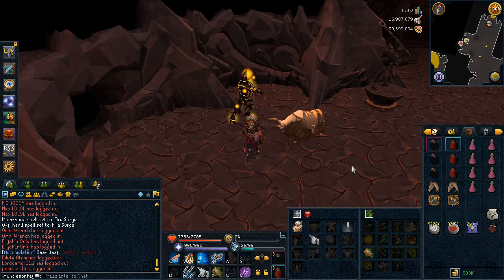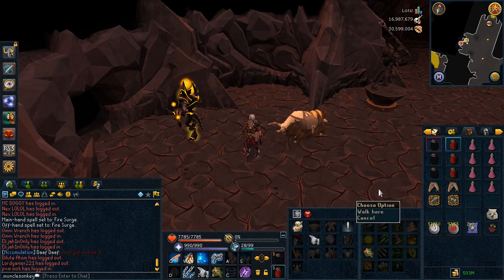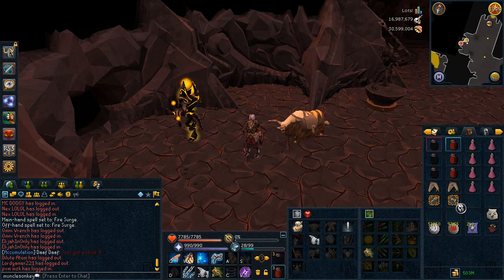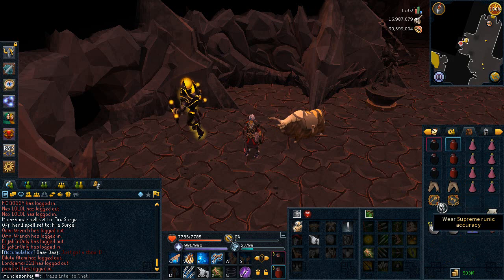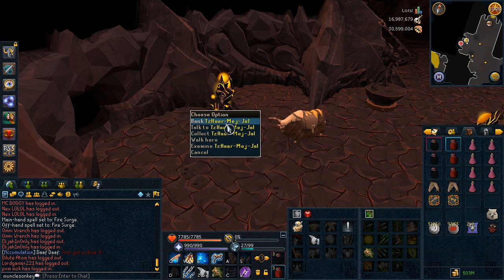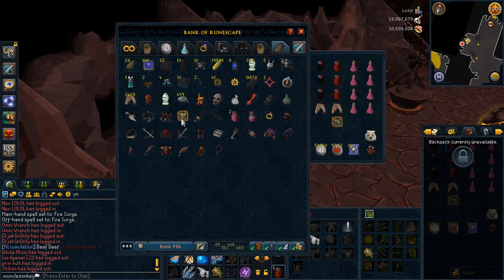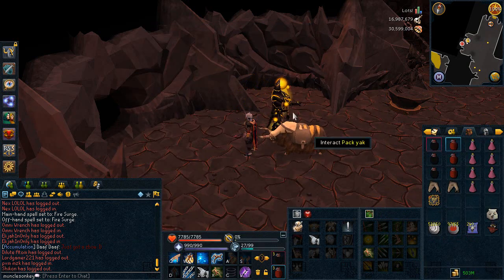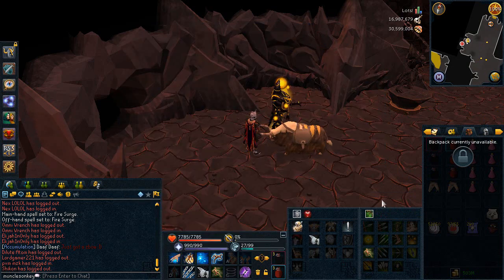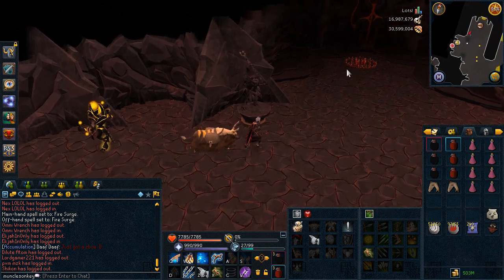The last part of the gear setup is the auras to use. Penance is the aura you always want to use first here. After Penance you want to use Vampirism, and after Vampirism use some other Karma Aura. I like Supreme Runic Accuracy — it boosts your accuracy, which isn't really needed here but it does help a little bit. Another option is Reverence; if you have Supreme Reverence it'll make your prayer last about 10% longer, so that's a pretty good aura as well, though it's not as good as Penance.